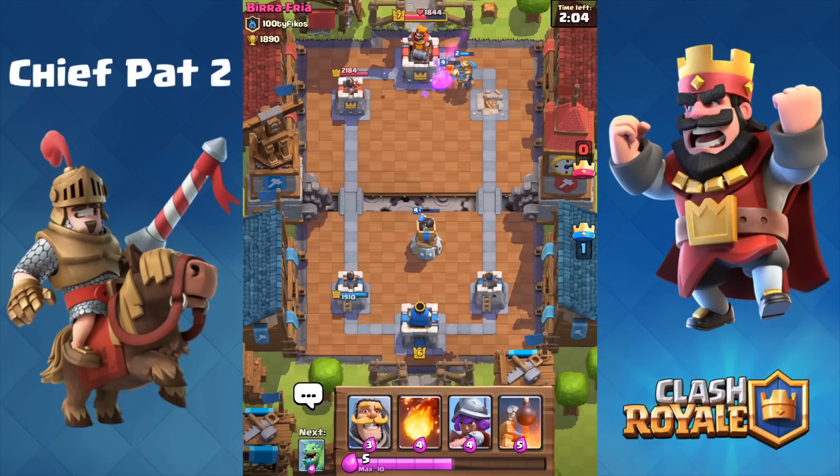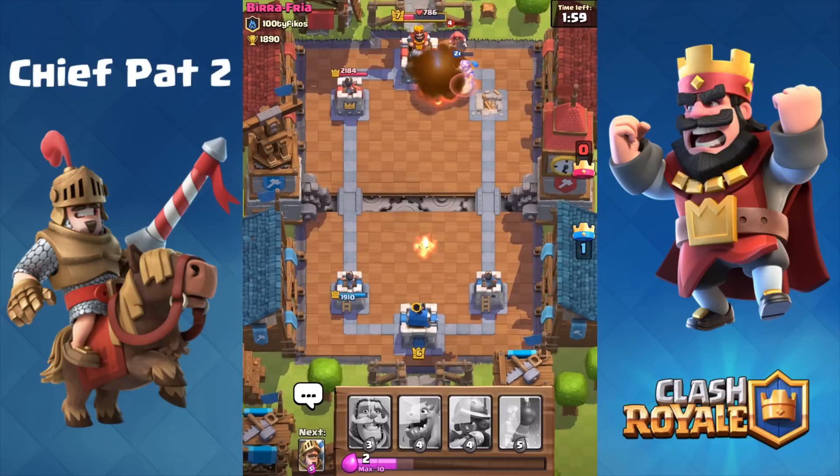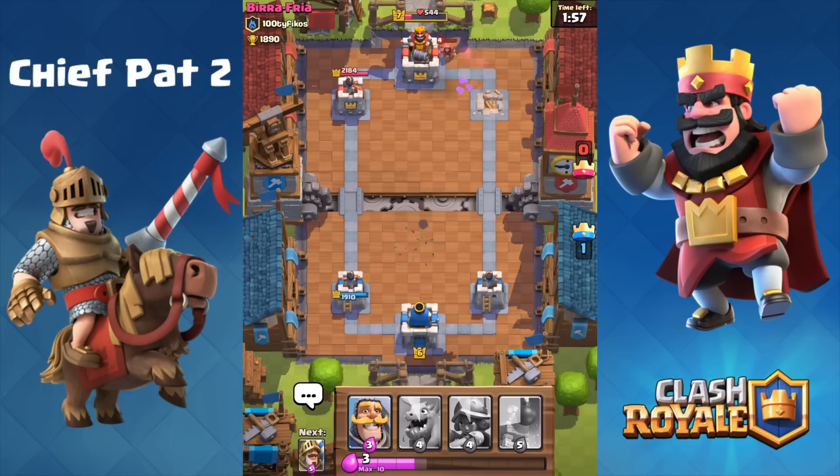Our Goblins, our Valkyrie, and our Prince are still locked onto the tower. I'm going to throw a Prediction Fireball — it actually did hit that Wizard. Only 544 HP left on that King Tower. So as long as we don't mess this up, this one's going to be over. We don't have anything that directly targets buildings in our deck — we don't have the Hog Rider, we don't have the Balloon.